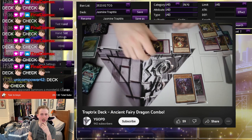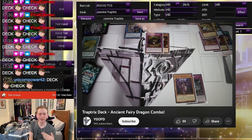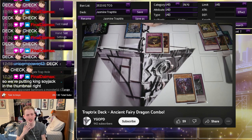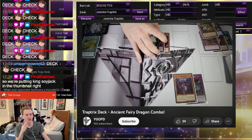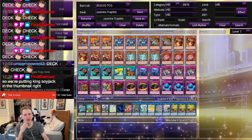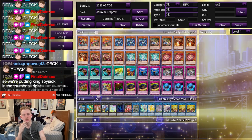I'd like to shout out YGOPD for being one of the first YouTubers I've seen to work with this concept. They're also experimenting with Ancient Fairy Dragon as a way to get to the Therion Field Spell by popping the Trap Tricks Field Spell — Trap Trip Garden, actually, it's called. We've got to use the American names now.